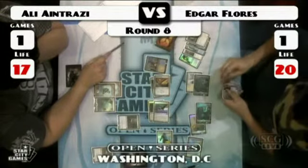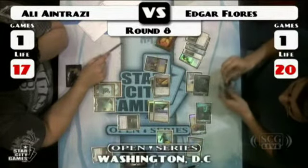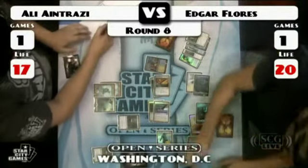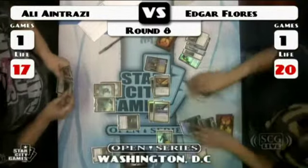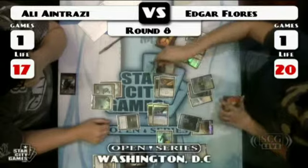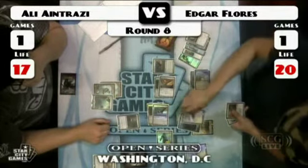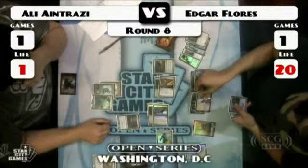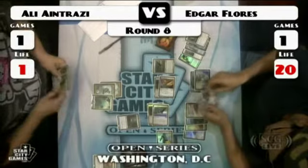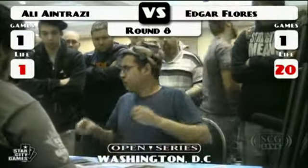How much damage is that? Six, seven, eight, nine, ten, eleven, twelve, thirteen, fourteen, fifteen. Antrazzi pretty much has to block the Gideon — that's fifteen on board. Ten from the Colonnade and Gideon, three from the Hawks and two from the Sword. That should put Antrazzi to two. Edgar goes for another Hawk, passes the turn. He has a Divine Offering in hand — and there it is. Flores takes the match.